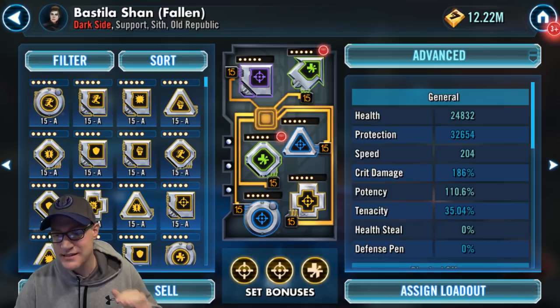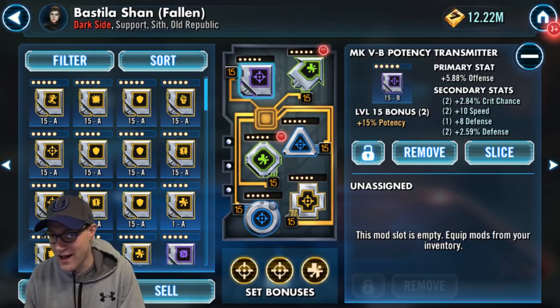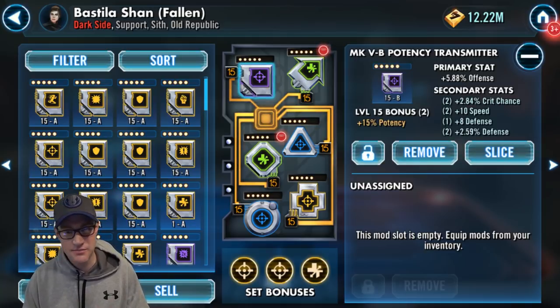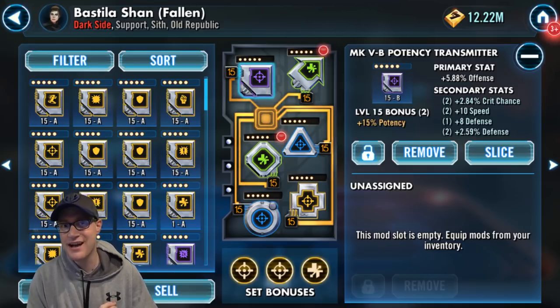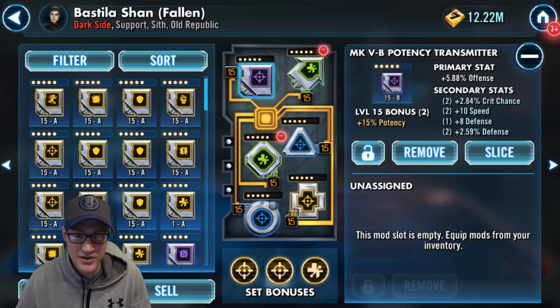So what are we looking for in the secondaries? Speed is the primary thing to look for, as it is with most every character. Crit chance is nice as well, along with potency, speed, crit chance, and some offense. Defensive stats aren't necessarily going to hurt her either, because she's kind of squishy and not very survivable — so if you can keep her alive longer, that's going to help. Really look for speed, and any other secondary stats are pretty good here.